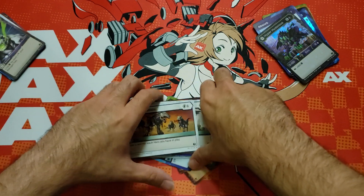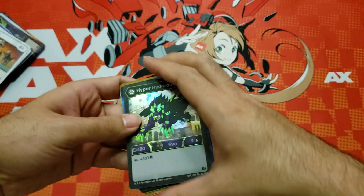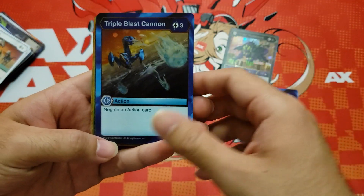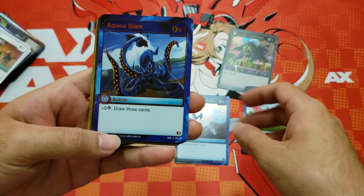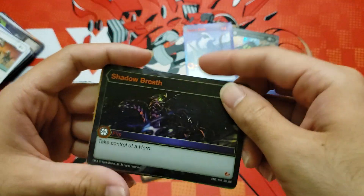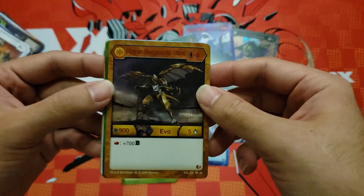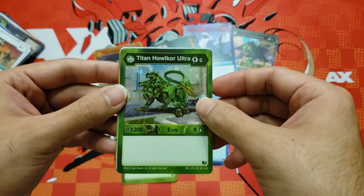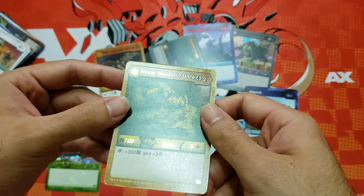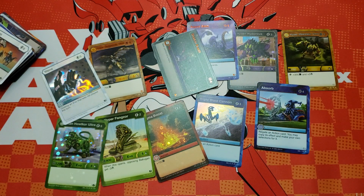That's it for these five packs. Let me straighten out these cards. Here are all the rare and hex pulls: Hyper Hydrolus, Absorb, Triple Barrel Cannon, Aqua Slam, Magma Boost, Shadow's Breath, Hyper Fangzoid, Hyper Garganoid Ultra, Hyper Halkor Ultra, Wayne, and Hyper Maxator Ultra. Those were all the pulls from the five packs. Thank you guys for watching and I hope to see you next time.